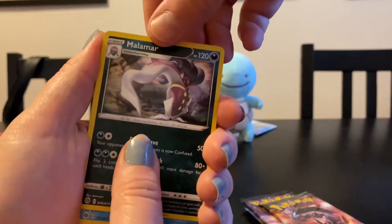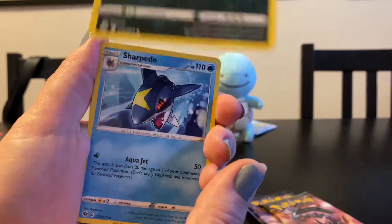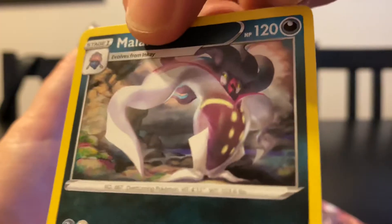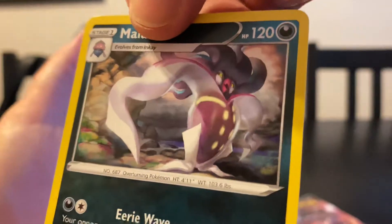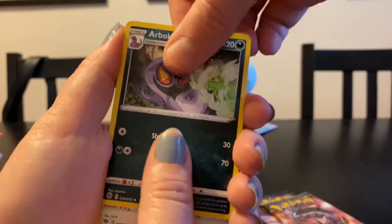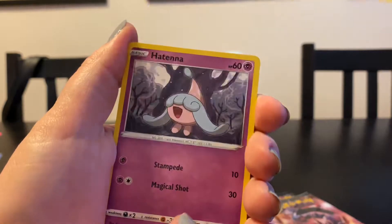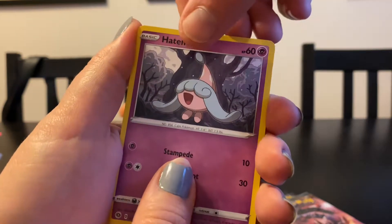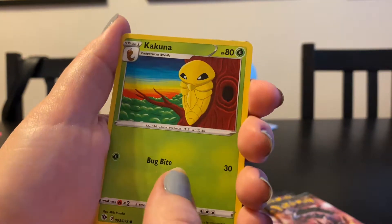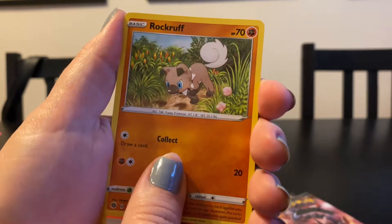Malamar — pretty scary Pokemon, actually. It kind of looks like a Disney animated villain, like Little Mermaid. Sharpedo, Arbok, Swablu. Inkay — I like Inkay, so cute. Hatenna. Cufant — Cufant's just chilling. Rock Ruff, very cute. This is a nice pack.